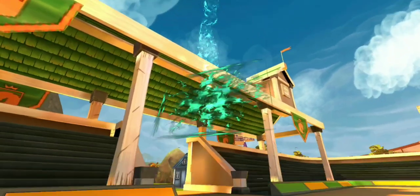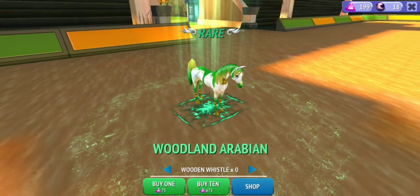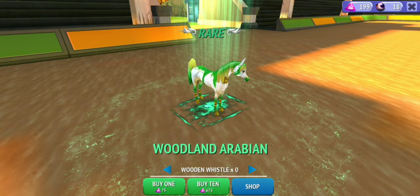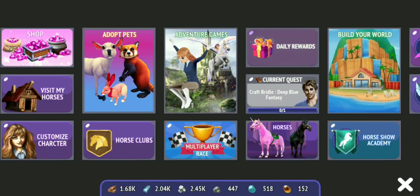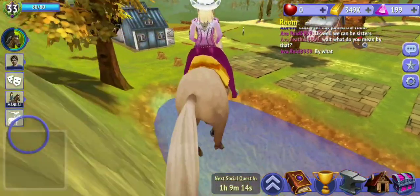It's a rare — woodland! Yay, it's a woodland! I needed a woodland and we got it! So tomorrow I'm gonna get 30 gems. Yay, let's go!